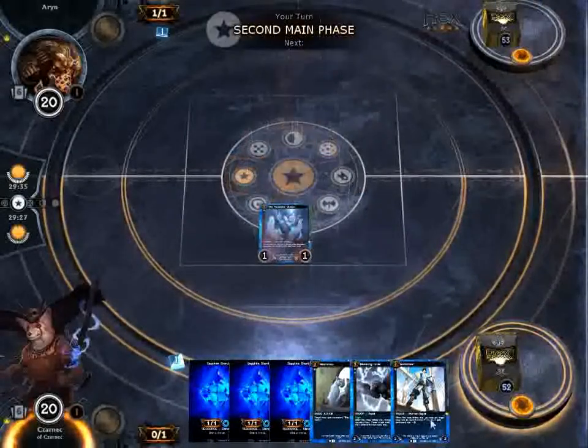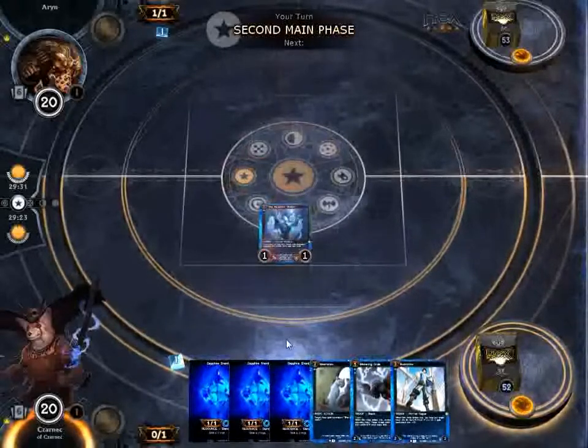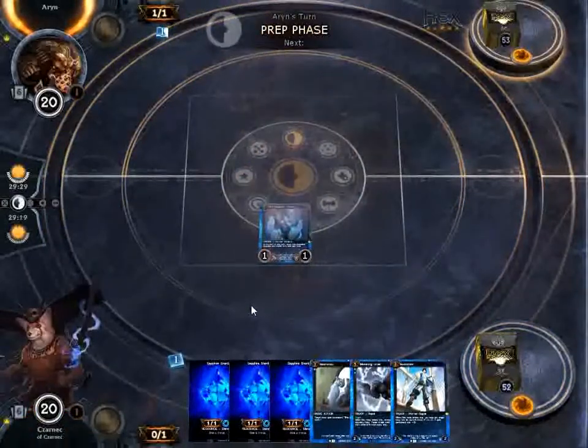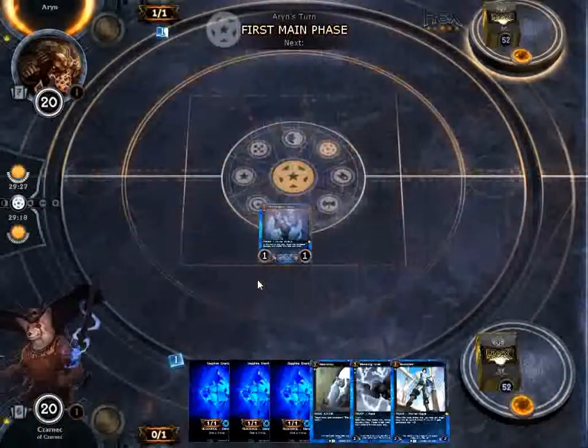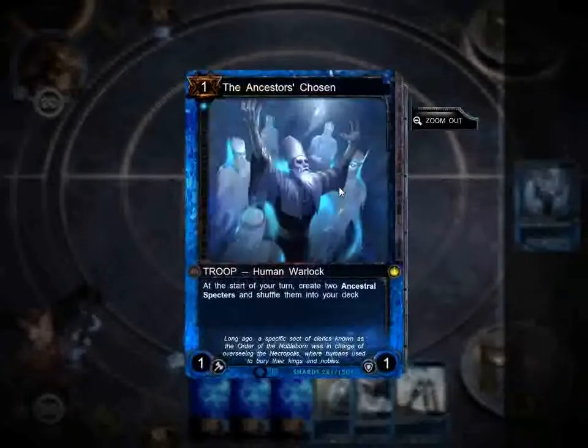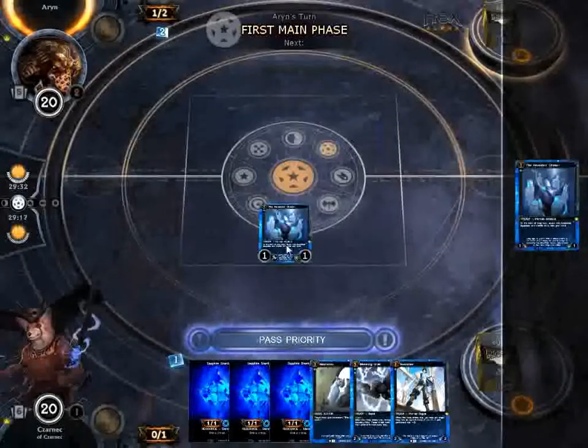So there are a lot of huge benefits to playing a computer-based trading card game. I'm playing this deck because it really highlights most of those, because this is a tempo deck. My goal is to play a bunch of troops that do two things at once. This guy is a great example — my one-drop is the Ancestor's Chosen. What he does is at the start of my turn he creates two specters and shuffles them into my deck.